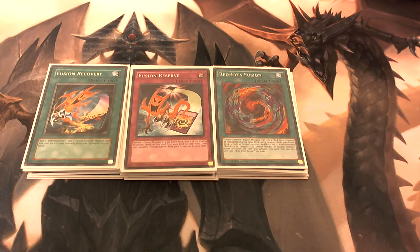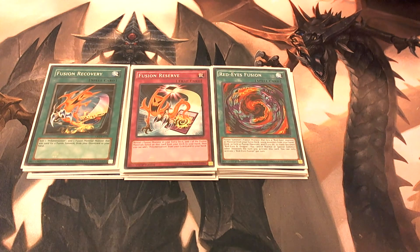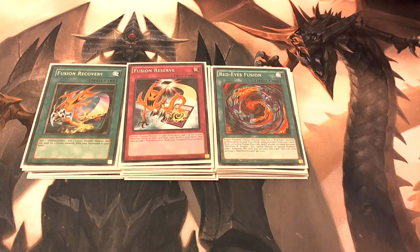With Fusion Reserve, you reveal a fusion monster in your extra deck and add one of the materials listed on it from your deck to your hand, then you can also add a Polymerization from your graveyard to your hand. So it's a good way to not only thin your deck by pulling a fusion material, but also get a Polymerization back.